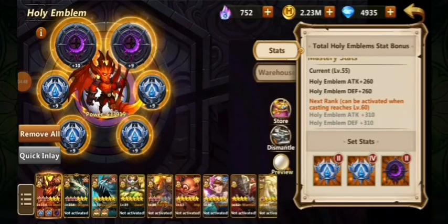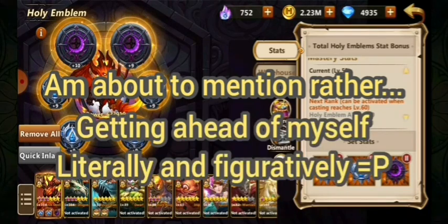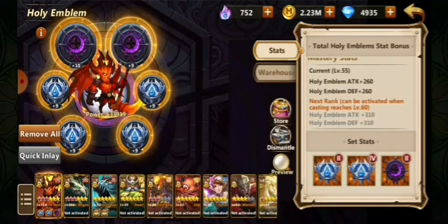Emblems on everybody else do not matter, except for Everlasting Secret on the ones I mentioned. So you want to put your strongest emblems, besides the ones on the Devil, on your support troops to boost the support bonus — squeeze every little bit out to make sure if you can't quite kill them all in one tick.